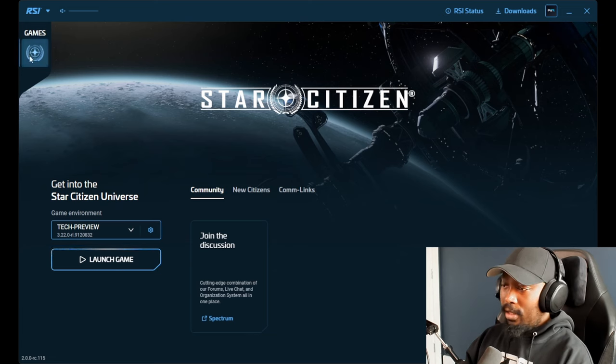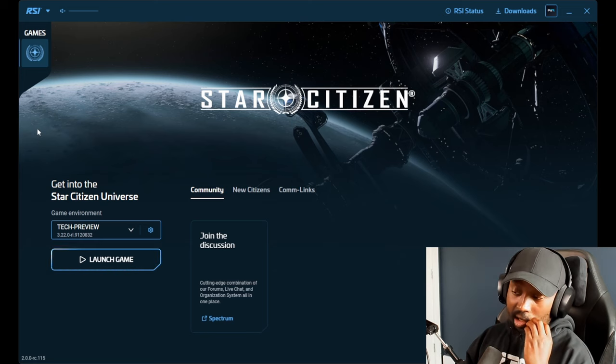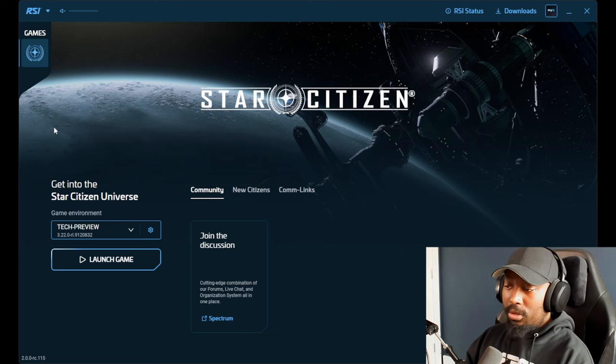What's interesting specifically is the Games section. CIG is looking towards adding various games aside from Star Citizen and Squadron — I believe there are going to be other games you'll be able to select from on the left-hand pane here. It's going to be exciting to see the new projects they're going to do once Squadron and Star Citizen 1.0 are up.